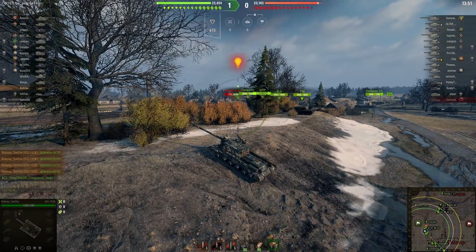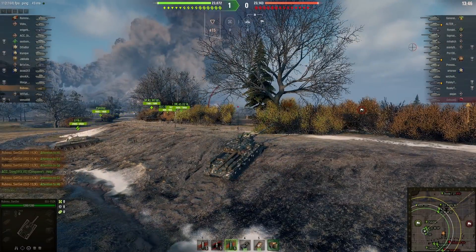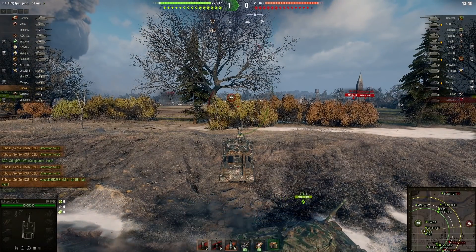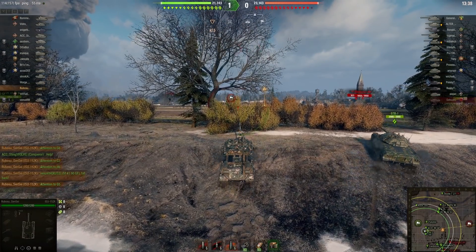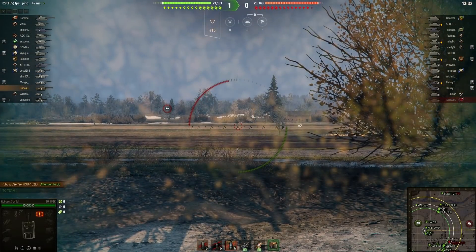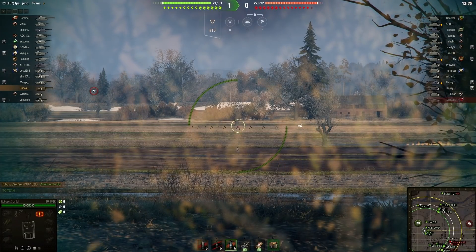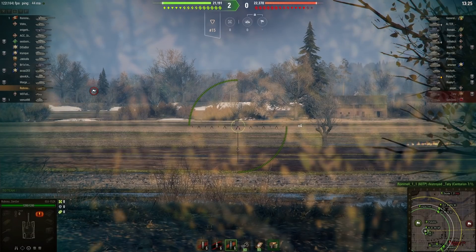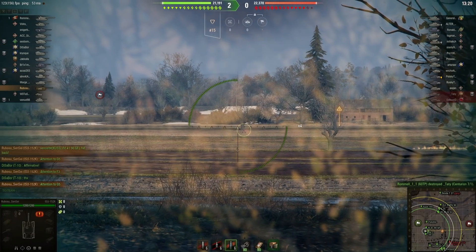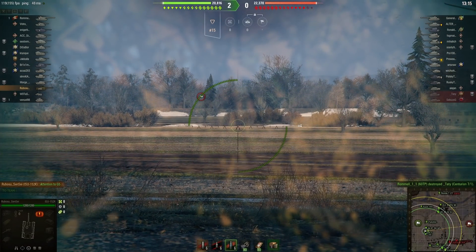In this game, Rebusu isn't just going all in at the beginning because it won't work in a tank with limited armor but huge punch. You want to keep back, catch people off guard when they're not expecting it, and punish them with 750 alpha. That is really where this tank is just outstanding.